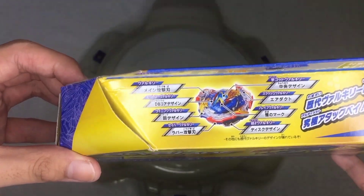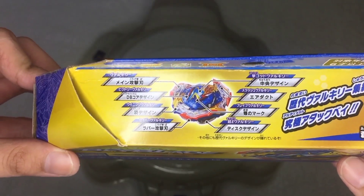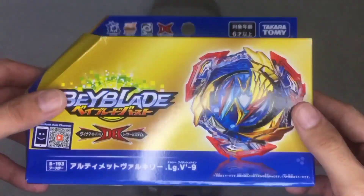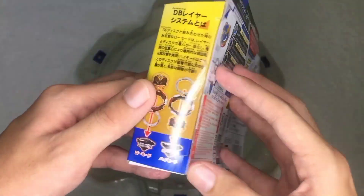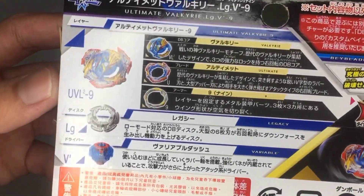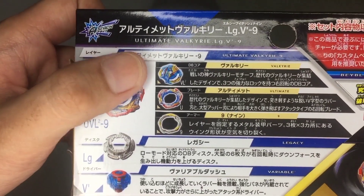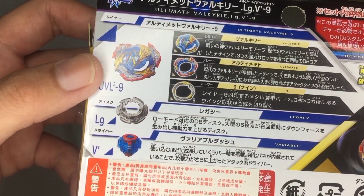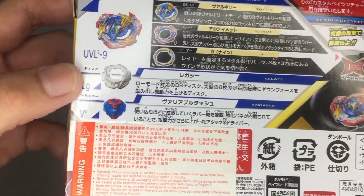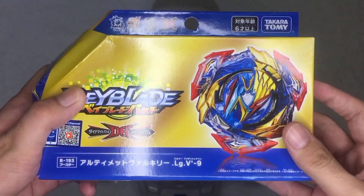Here we have all the parts visible in the Ultimate Valkyrie, starting from the very first Valkyrie until the Savior Valkyrie. Here we have the parts of the Beyblade: the Valkyrie 2 chip, Ultimate Blade, and Dandine Armor. For the discs, we have Legacy and Variable Dash as its driver. Without further ado, let us now unbox this Beyblade.